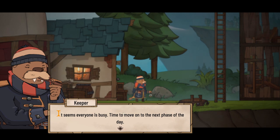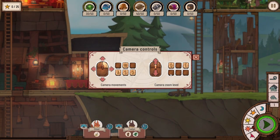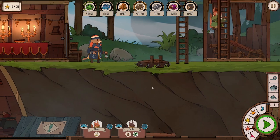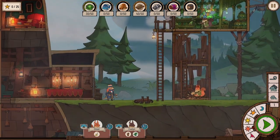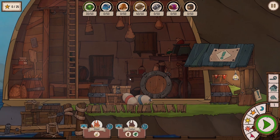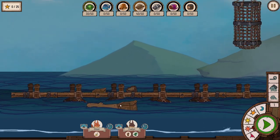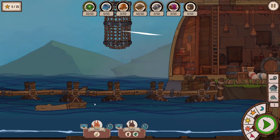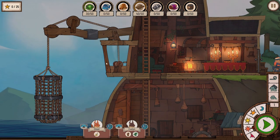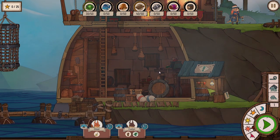It seems everyone is busy - time to move on to the next phase of the day. We don't do anything as such; we supervise. We can move about and zoom in and out with camera controls. Looking around, we have a dock going out over there with lots of bits and bobs, flotsam and jetsam bobbing past. There's a little crane type thing to lift stuff off the dock, a storeroom, a kitchen area, a dining table, and a cosy sitting room type thing.